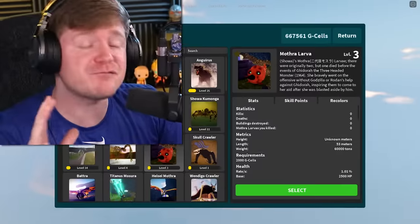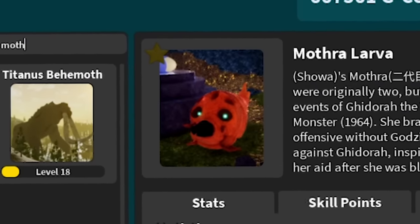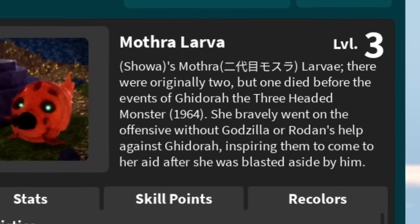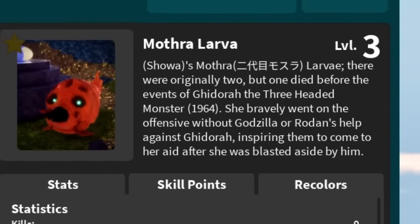Today in Roblox, we are going to be seeing the evolution of Mothra. First things first, let's check out some of her evolutions. The first one would be Mothra Larva, and I didn't even know this, but if I read the description, it said there were originally two, but one died before the events of Ghidorah, the three-headed monster.